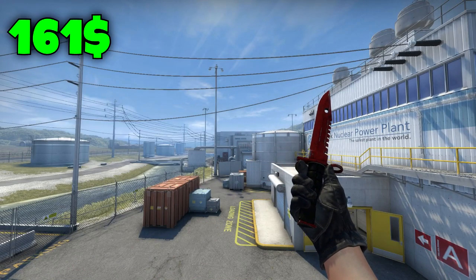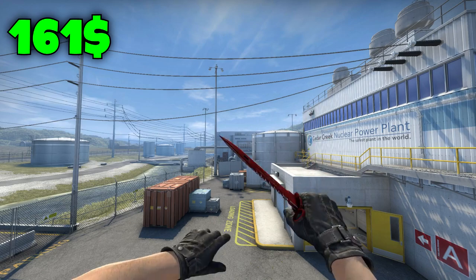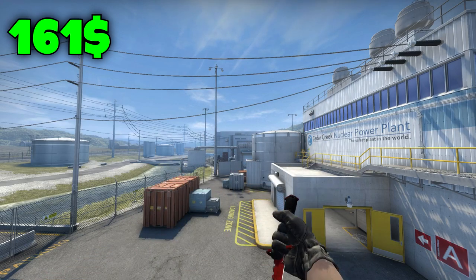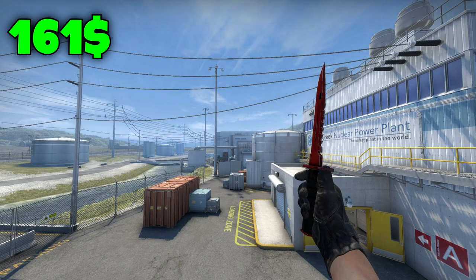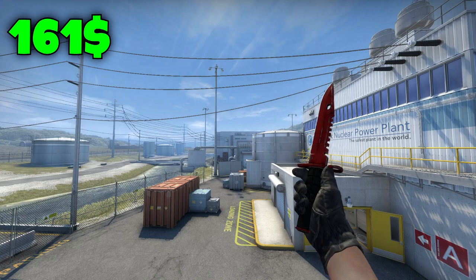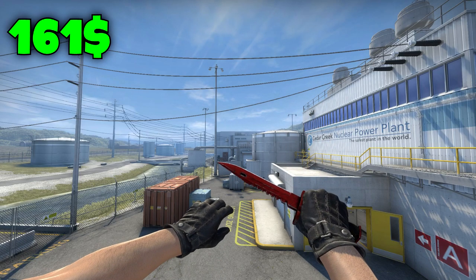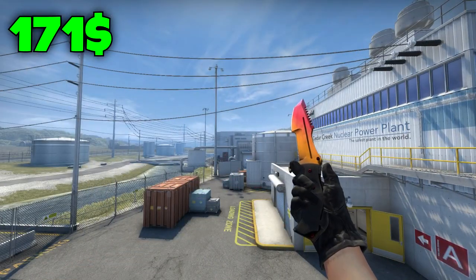Second place on the $200 list is the M9 Bayonet Crimson Web for $161. I think that's fairly low for what you're getting, because this looks very nice — I love the black handle and red top, it looks so sick, and the M9 animation tips it all off. This knife is amazing because there are so many patterns: you can get big webs, no webs, whatever you prefer. For $161 this is definitely a really nice knife.